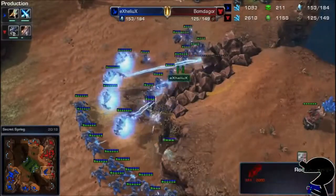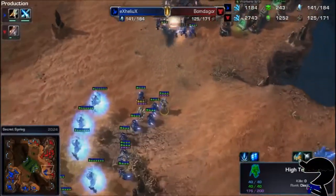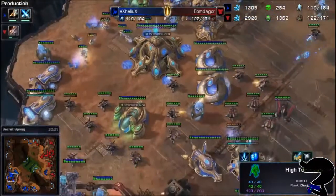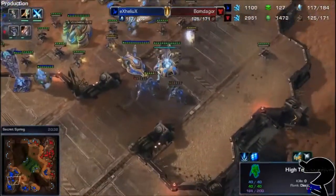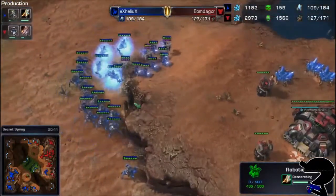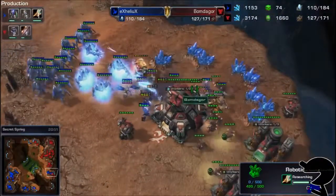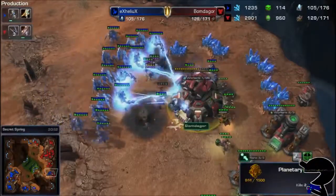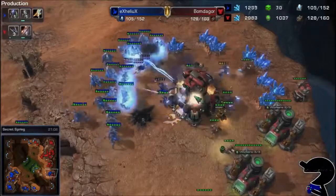The army is trying to get through these rocks as opposed to actually taking out this base right here, which they could do. They've got the Chargelots, but now we've totally forgotten about what we're doing and we've moved back to our main base, trying to see if there's anything we can do. The Stalkers are already dead. Bomb de Gore is able to try to repair, and gets just another few kills — only two kills? That's a smaller number.